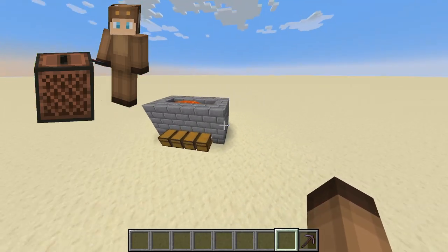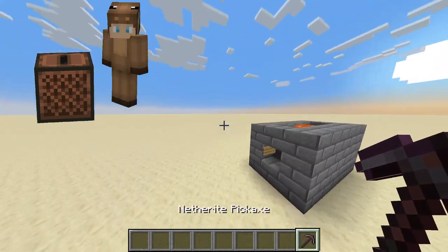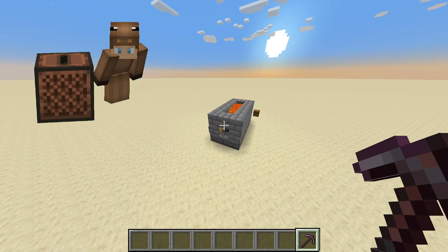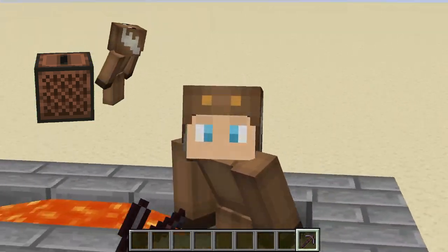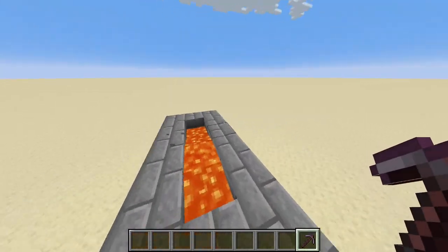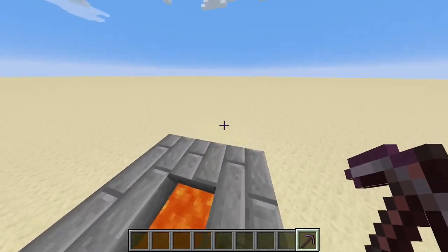All right guys, so this design is tiny. It is the simplest cobblestone generator that you can build in this version of Minecraft. It produces over 9,000 items per hour with the fastest pickaxe, which is efficiency 5 on a netherite pickaxe.